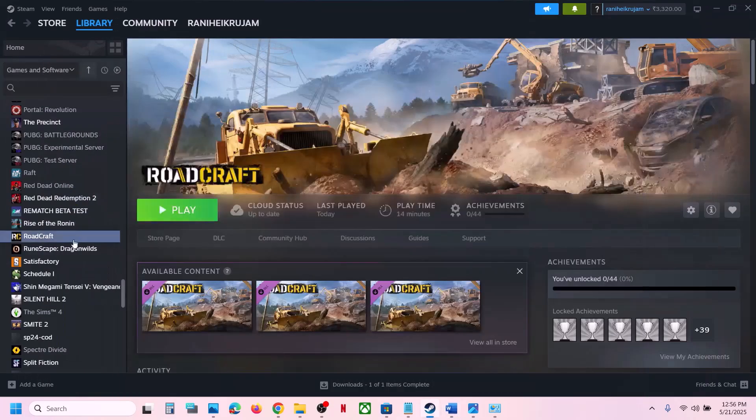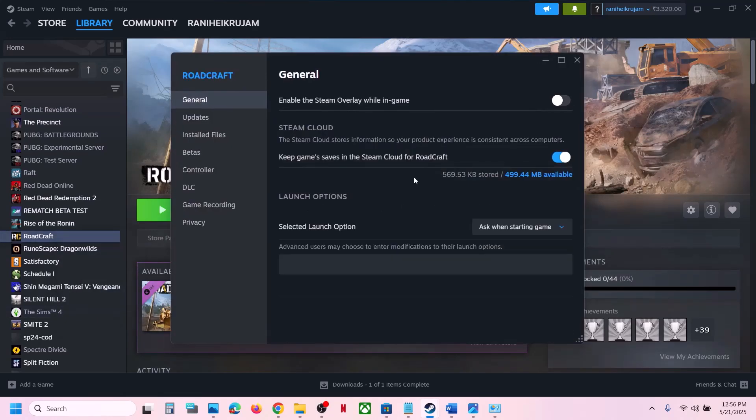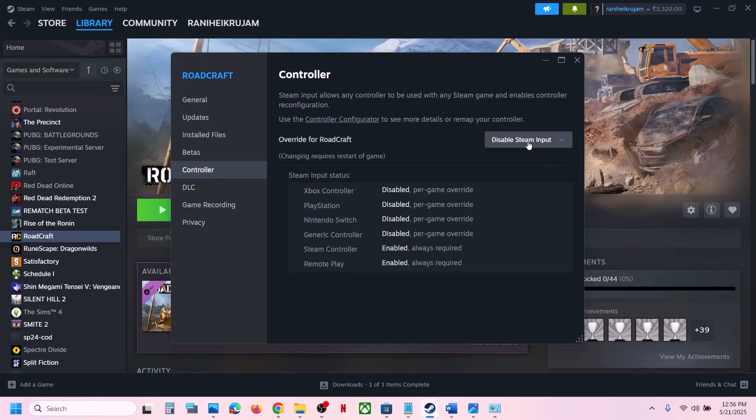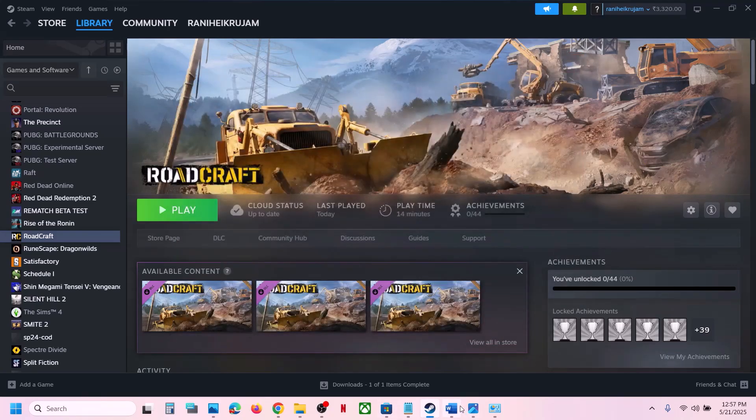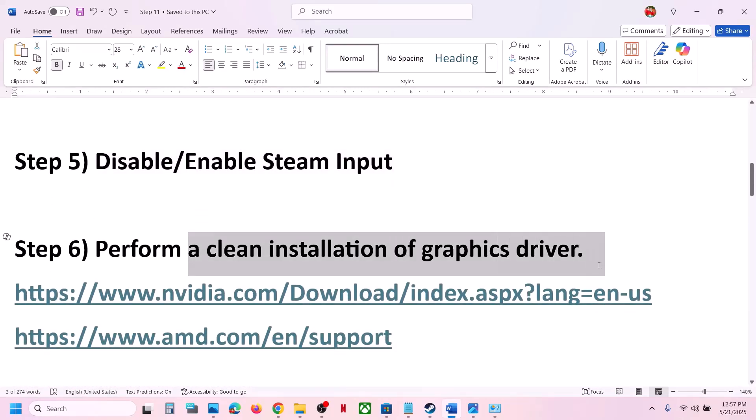The next step is to disable or enable Steam Input. This has also worked for many players. Right-click on the game, go to Properties, then go to the Controller tab and select 'Disable Steam Input'. Launch the game and check. If that doesn't work, you can also try enabling Steam Input and check.